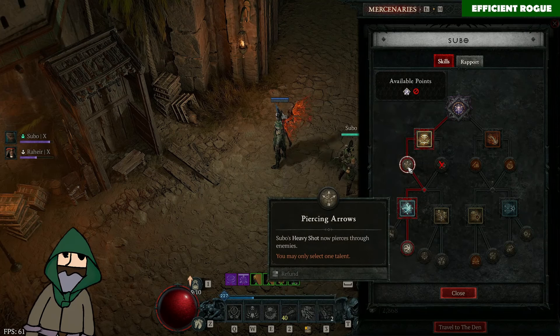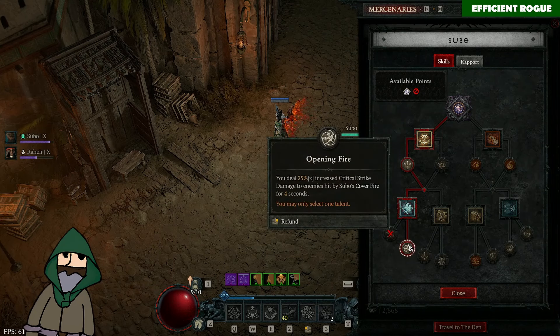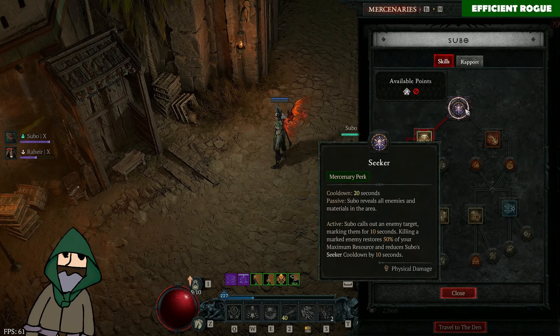I went for Piercing Arrows here, and Opening Fire to deal increased critical strike damage to targets hit by the Cover Fire. This is what I would usually take on Tsubo. But the important part is this Seeker ability, and it also mentions that we reveal enemies but also materials as well.